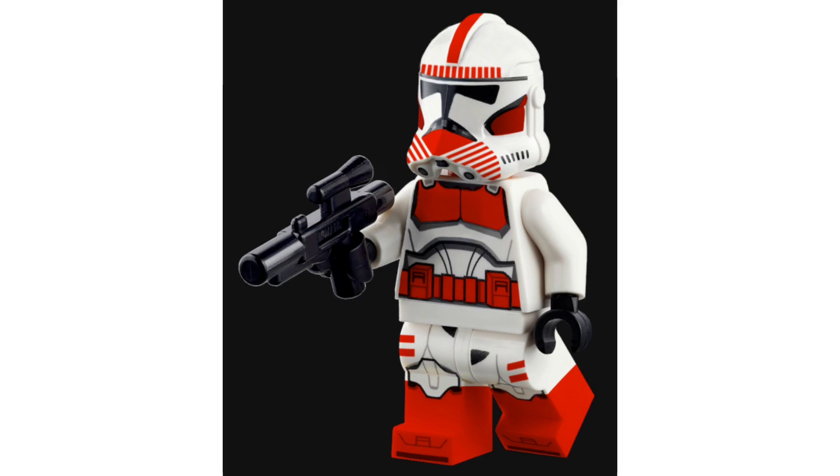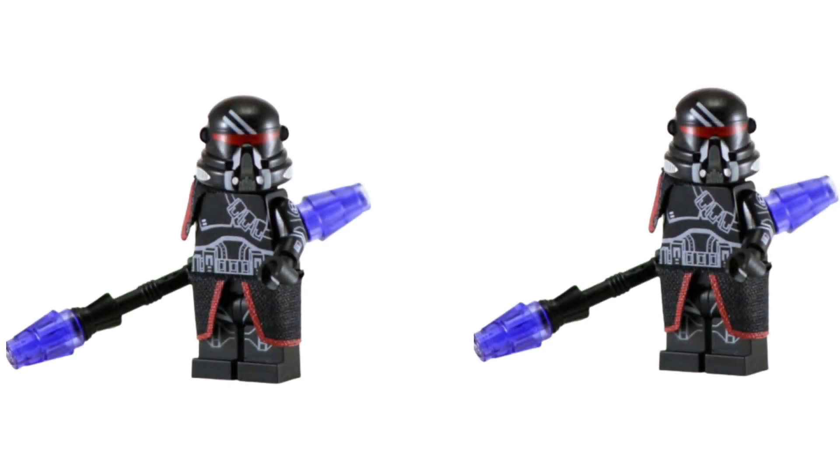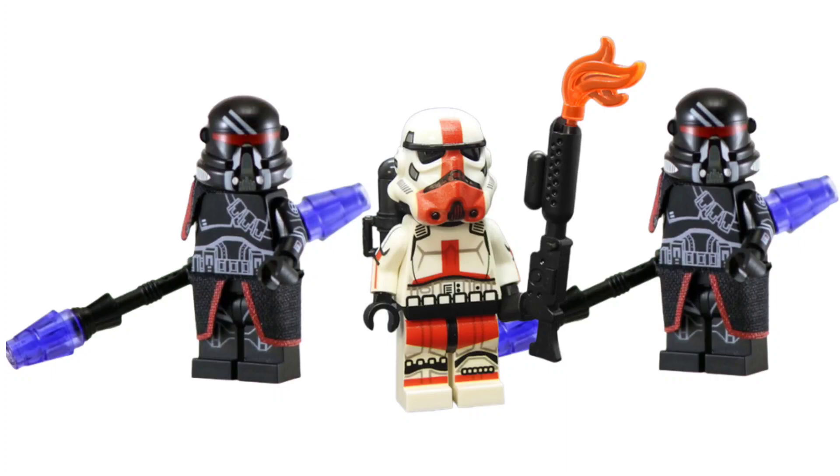This would go in that battle pack we just talked about. Now, let's get into the second battle pack idea, which would be like a Jedi Fallen Order-based Imperial battle pack. It would come with two purge troopers and one incinerator trooper — the flame troopers of the Empire — because they look really nice. We need those in LEGO 100%. Maybe also include a regular stormtrooper, making four figures total for around 20 bucks, with a little walker or speeder as the side build. We don't need anything too complex when the minifigures are that good.